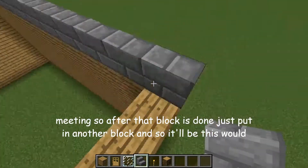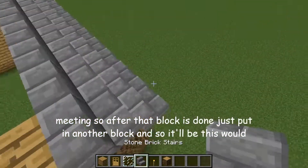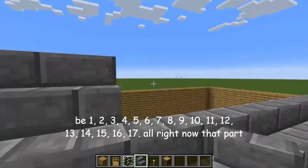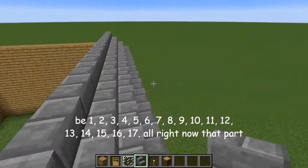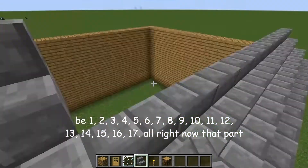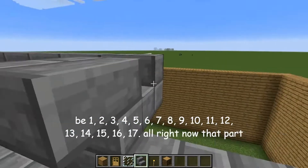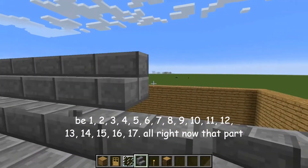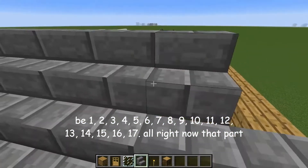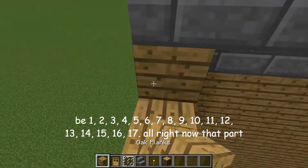So after that block is done, just put in another block. Counting out seventeen blocks across for the next stair row. All right, now that part is done. And then the middle block will meet around here, so I'll just dig up a line here.